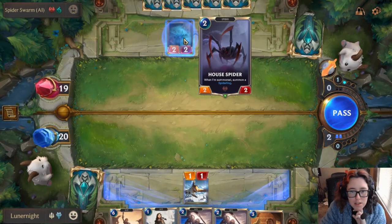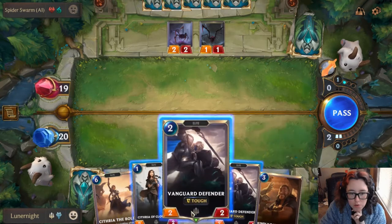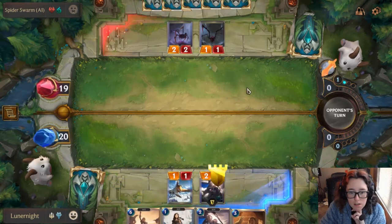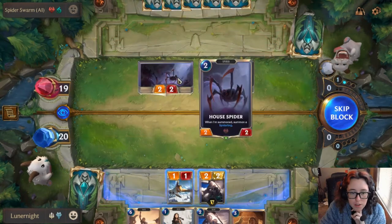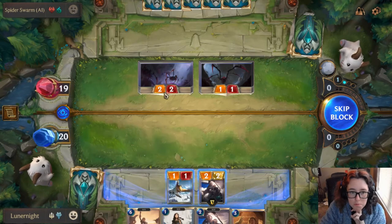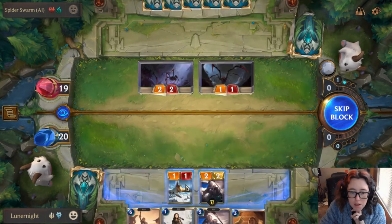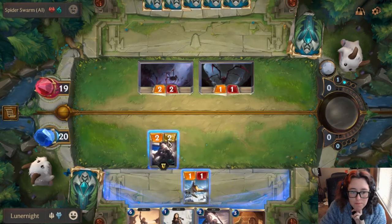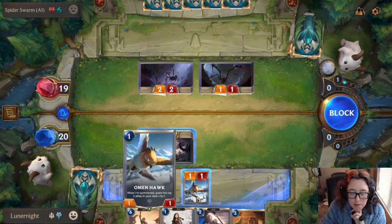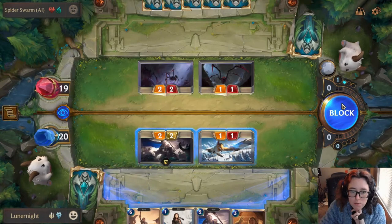They've just played this, which summoned an extra spiderling. I am going to play this guy because they might attack, and I don't want to lose him. Because he has Tough, he takes one less damage. Their power is two and my defense is two, so normally that would kill me. But I'm gonna block with him and he's gonna kill the health spider, and I'll block with this guy too to kill the spiderling, because power is one and their health is one.